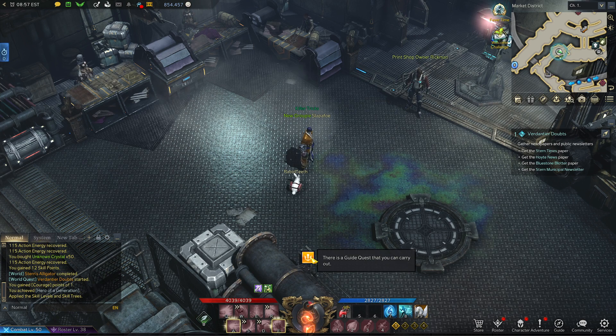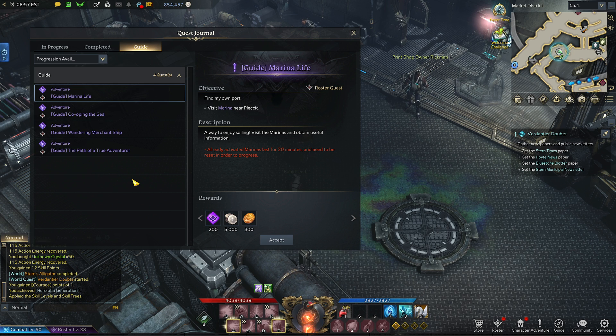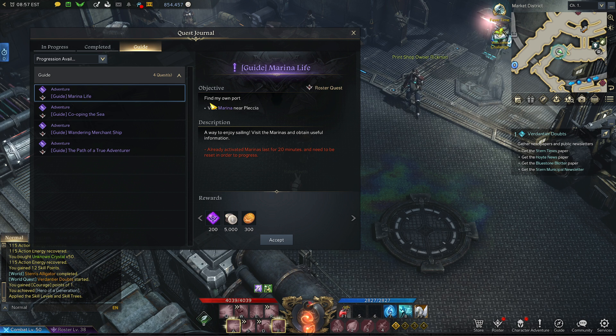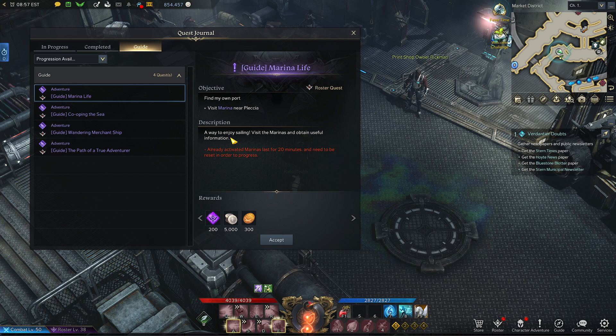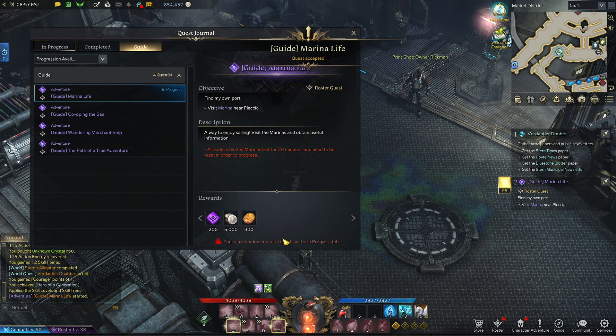We have hit level 50 and we've got lots of guide quests, so let's do one. Starting with Guide Marina Life: find my own port, visit Marina Piccolo, find a way to enjoy sailing, visit the marina, and obtain useful information. Aria activated - marinas last for 20 minutes and need to be reset in order to progress.